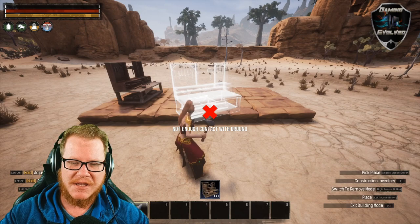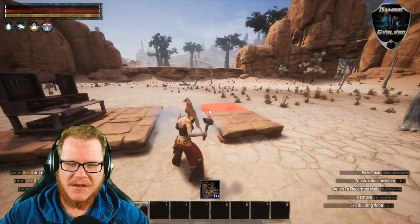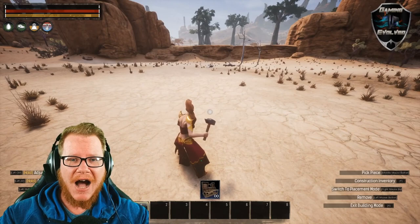But now what if we want to delete it? This is another thing they thought of in advance. So you right-click your mouse and you go into a delete mode. Now you can simply left-click and delete everything you built. How quick and easy and simple is that?